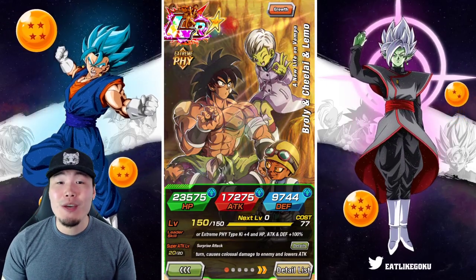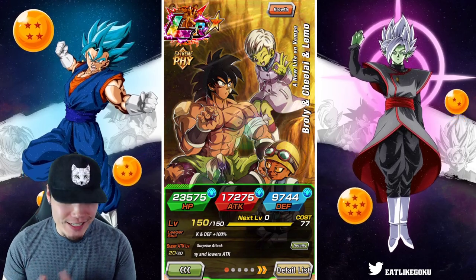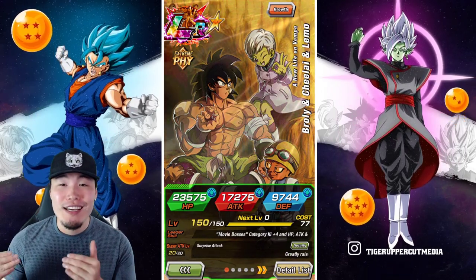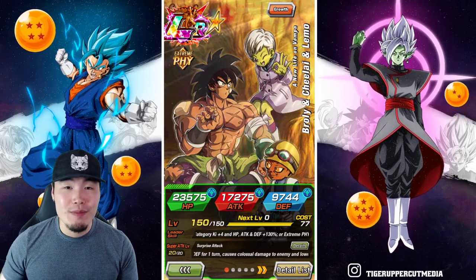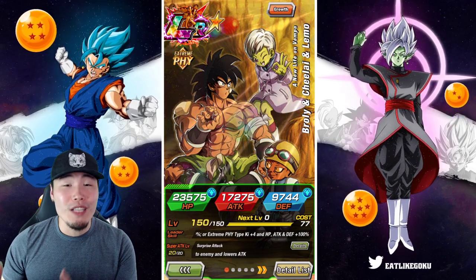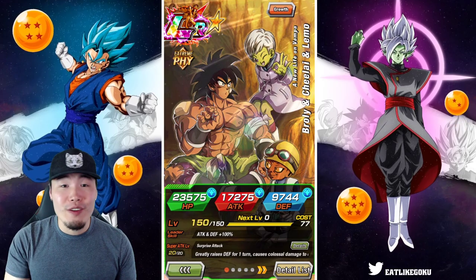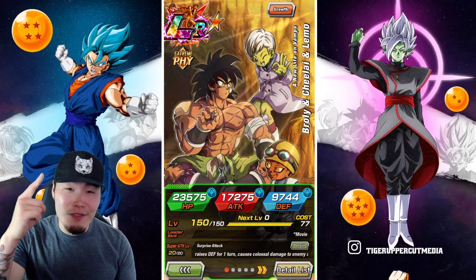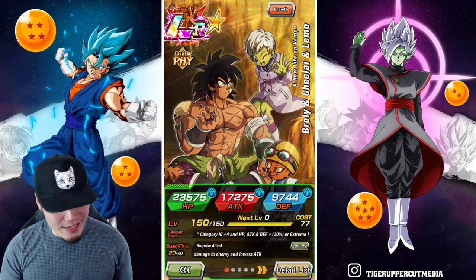What's up guys? Welcome back to another Dokkan Battle video. Today we are going to be showcasing the brand new Fizz Broly, Chilai, and Lemo at 55% in the Hidden Potential System to see how good they are compared to the Rainbow Broly, Chilai, and Lemo that we showcased a couple days ago. If you guys missed that video, feel free to go check it out through the link above my head, and without further ado, let's jump right into it.